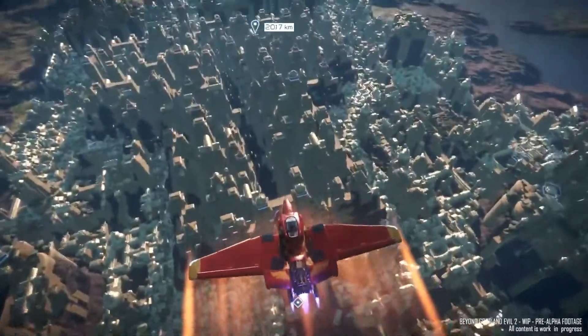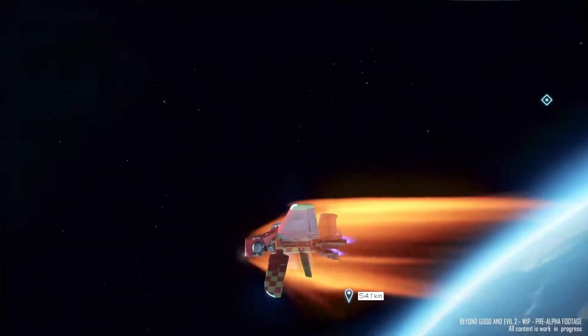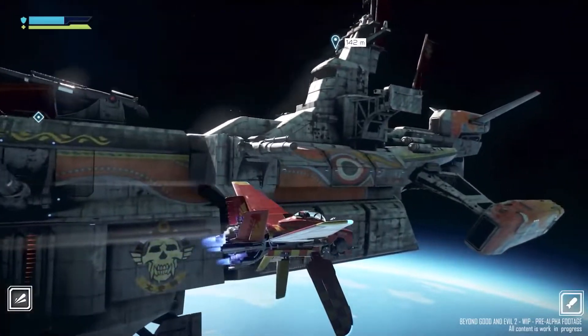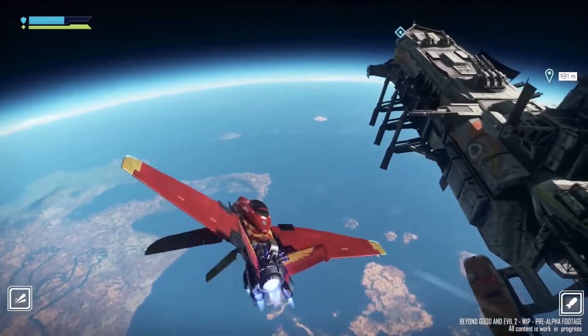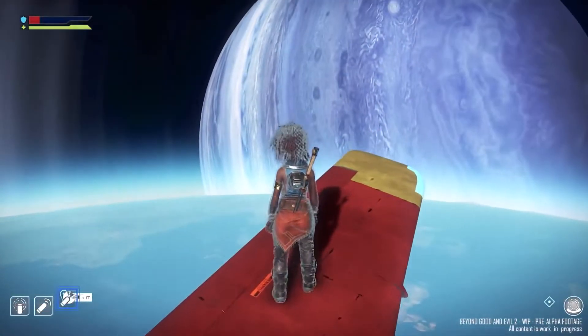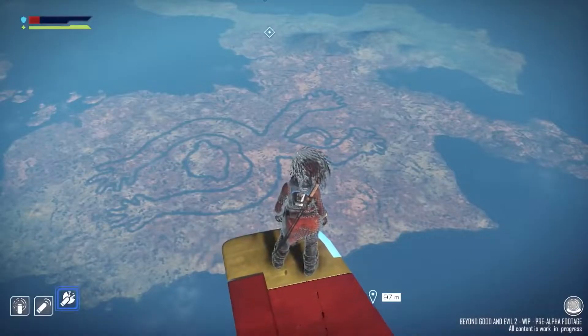Your ships are capable of hitting extreme speeds, covering thousands of kilometers in a matter of seconds — essential for getting around planets in a hurry, as well as for flying out into orbit to rendezvous with your mothership, a huge vessel that serves as your home base. Even out here in orbit, you can seamlessly transition from piloting a ship to spacewalking, with a nano spacesuit to protect you from the vacuum.